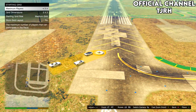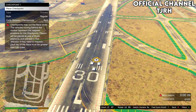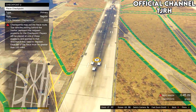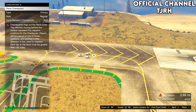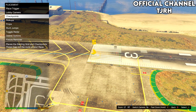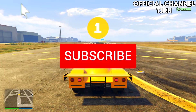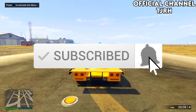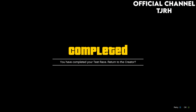This part is important — place checkpoints until the race is at least one mile long. If it isn't at least one mile it will not allow you to test it. Once it's long enough, go ahead and test it. Once you've finished testing it you should get an alert.